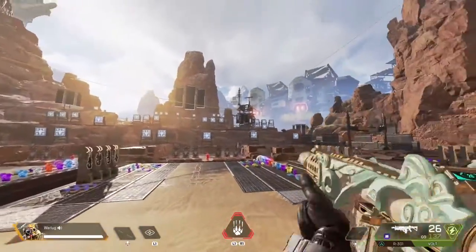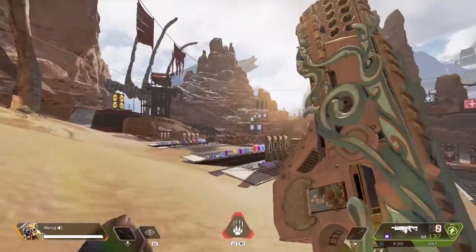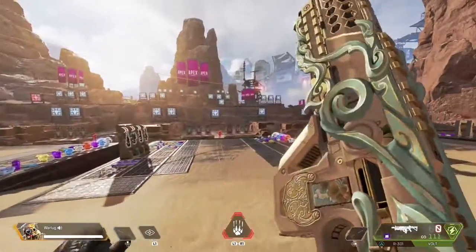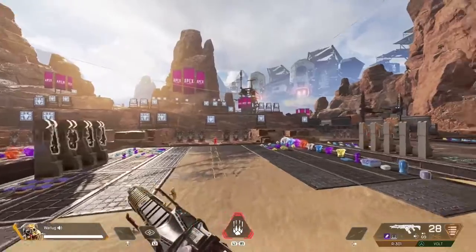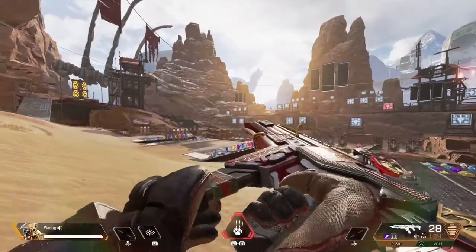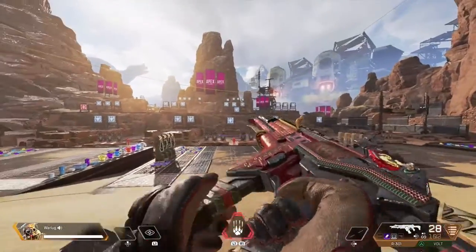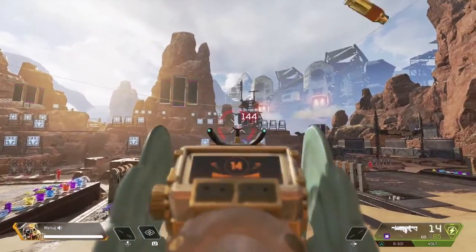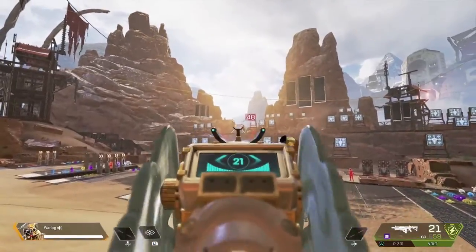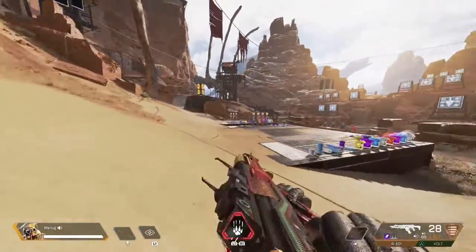Sit here over the middle platform and practice tracking on each of these. This helps you track targets in-game. I know these targets don't move as fast as some players do in Apex, but it will help with your tracking. It can be really difficult to hone in your sensitivity and track players moving incredibly fast — Apex is a really fast game, so come in here and warm up.